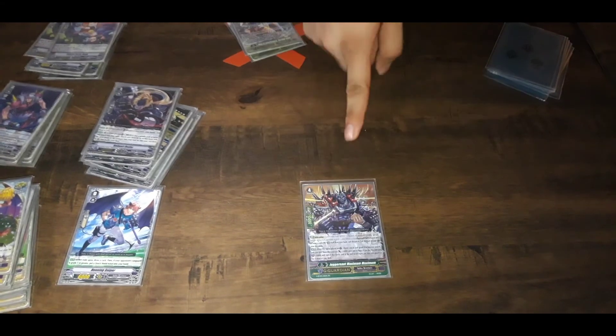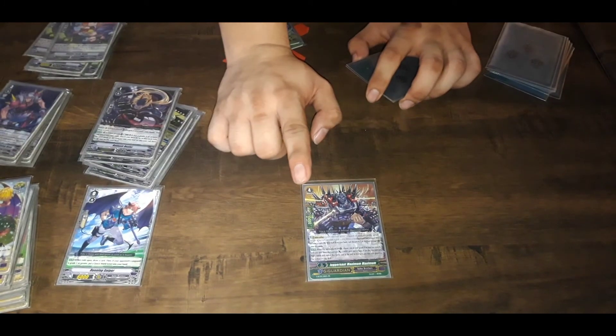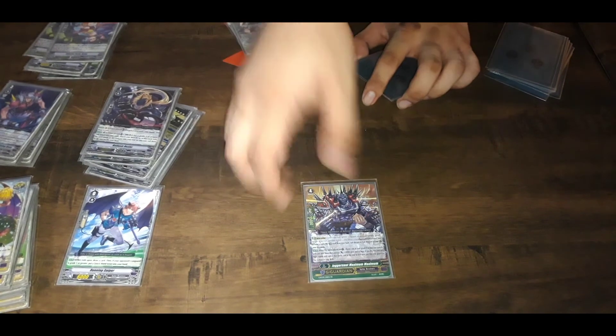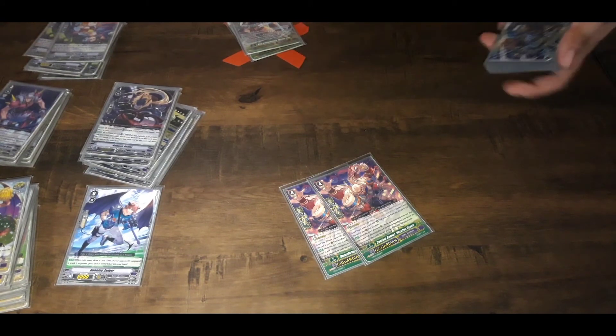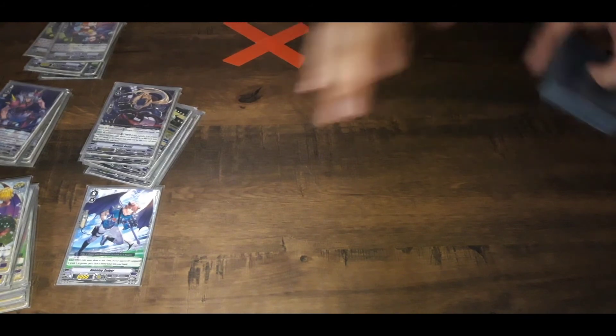Then you run this G guard. You'll only use this as either flip fodder or to protect a very important rear guard, which can be Rona, Ambush Dexter, a Grade 3, or Hecatoncheir because it recycles. You combine all of them — they all work in conjunction with each other, so you don't deck out. Plus you filter enough through the deck that it doesn't become a problem late game.